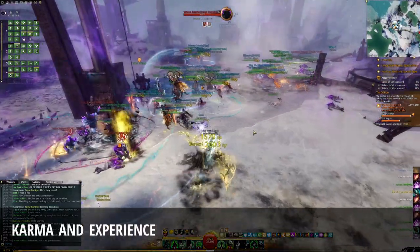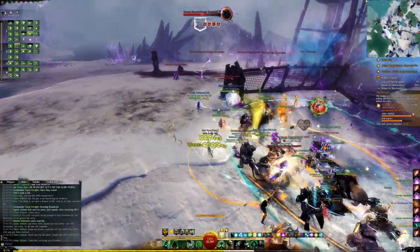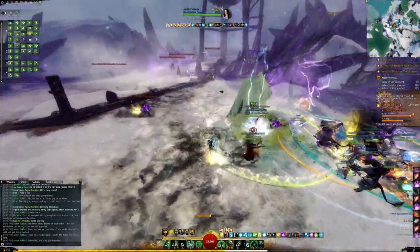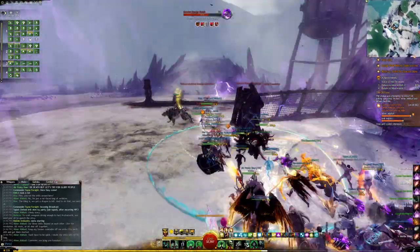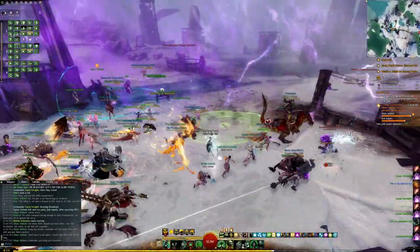In addition, we'll talk about various buffs that will compound the amount of karma, experience, and gold you generate. Karma can be used to get affordable gear or it can be converted to gold, and the spirit shards generated from experience gain can increase the value of your materials through Mystic Forge recipes.